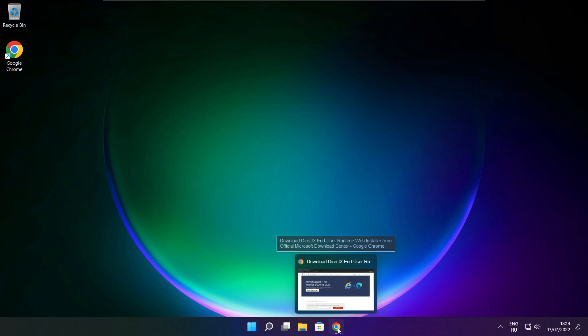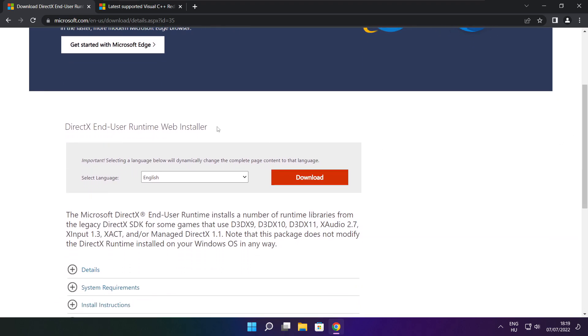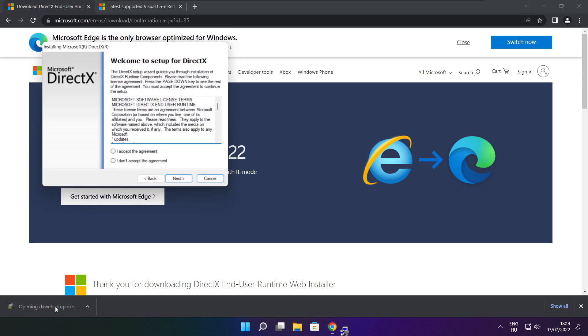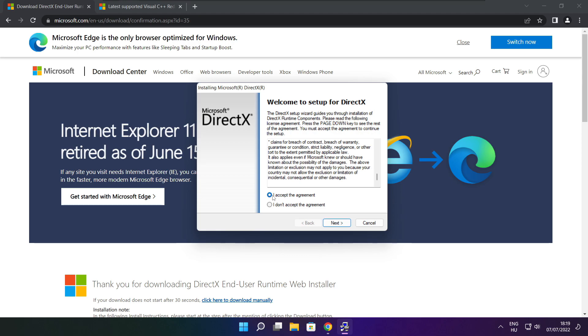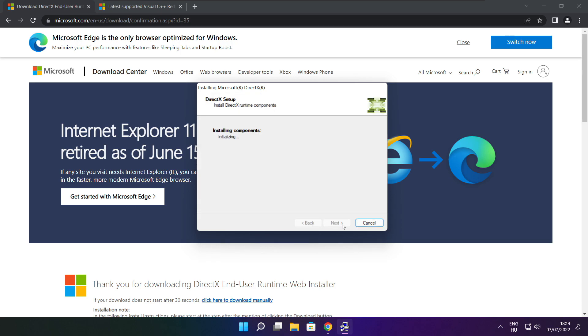Open an internet browser and go to the website — link in the description. Click Download. Install the downloaded file, click Install. Click I Accept the Agreement and click Next. Uncheck Install the Bing Bar and click Next.